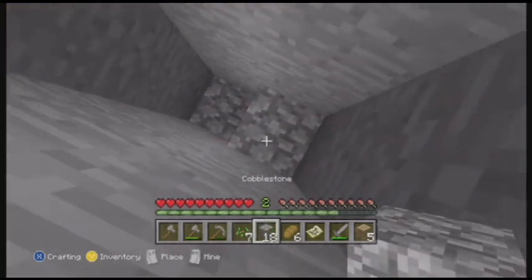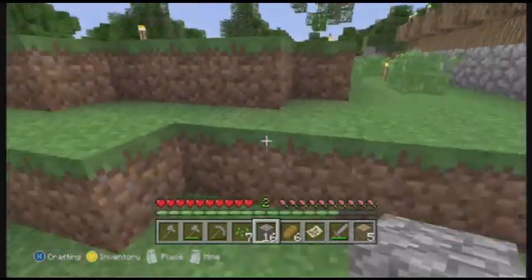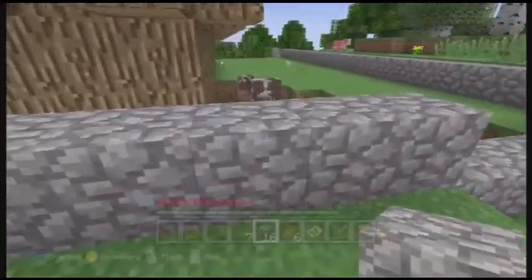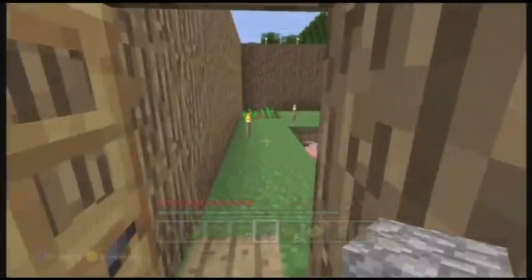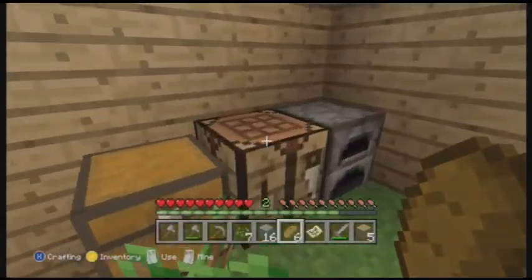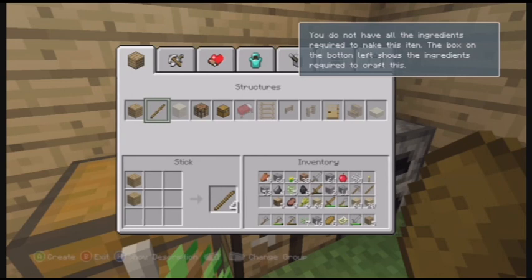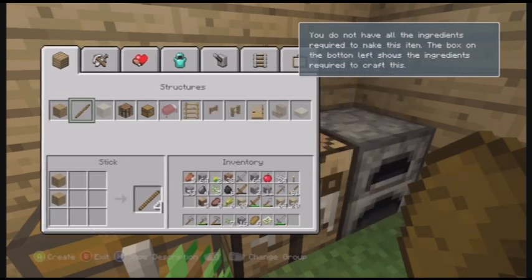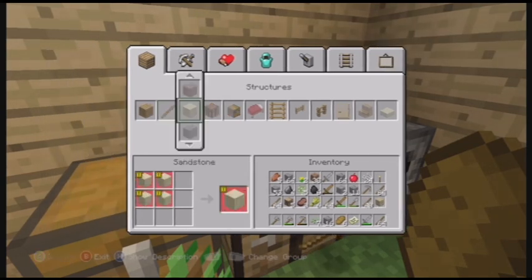I'm assuming that enderman is in a cave somewhere really close to our house. I really don't want to mess with him because we have no armor on right now — that would not be good. So let's just not. We'll turn all these into sticks and see how many ladders this is going to produce. I'm just going to be throwing stuff on the ground now.